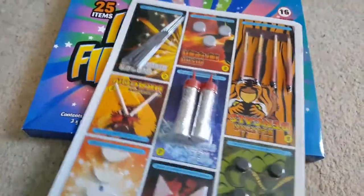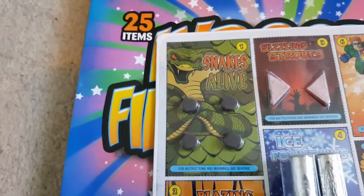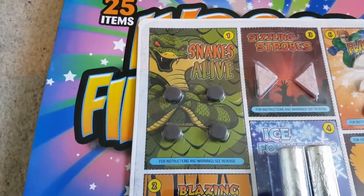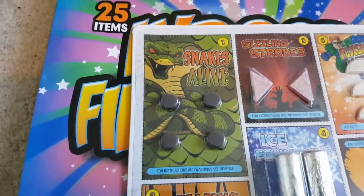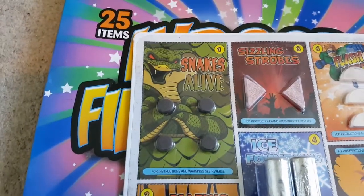So inside the box you basically get this little card with various pieces on them. You get four Snakes Alive — basically turds. They just flare out and they just look like a turd really, similar to the little novelty things you can get in America, Poopy Puppy or whatever they're called, just in a little pellet form. I will hopefully get a video firing some of these, not sure when that'll be but hopefully reasonably soon.